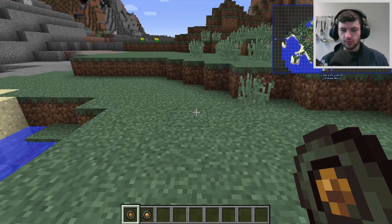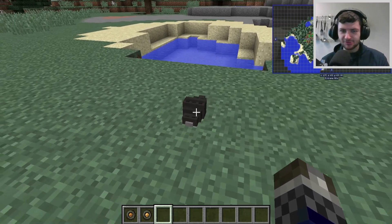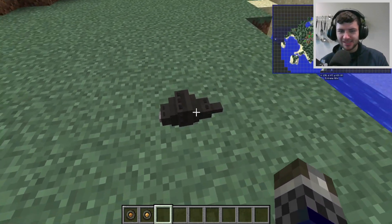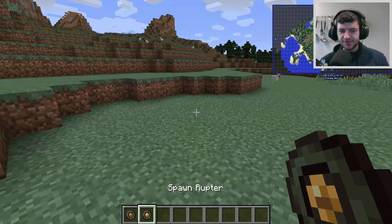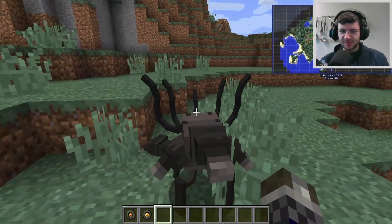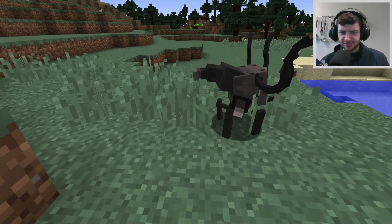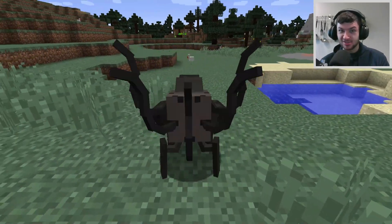There's a mob called the Buglin which has received a brand new model. The Buglin is the base infection parasite — it's the worm that affects all creatures and comes out of them, which is pretty horrible. It now has creepy spines and pieces sprouting off it. The Buglin can actually turn into the Rupto, which is the second form — it transforms into a horrible multiple-tentacle creature. These tentacles are just flailing around, creeping and crawling on the floor.